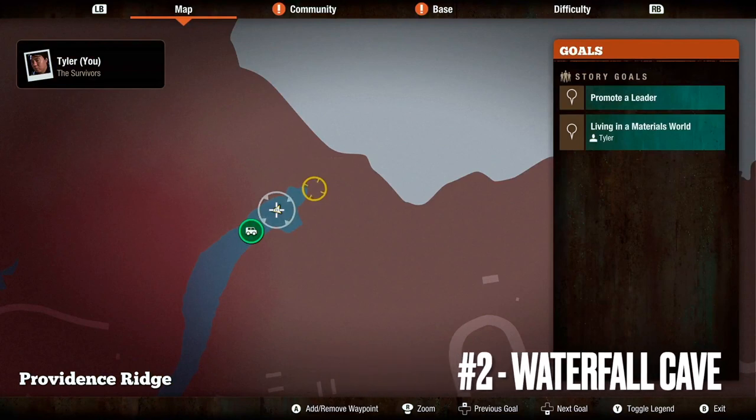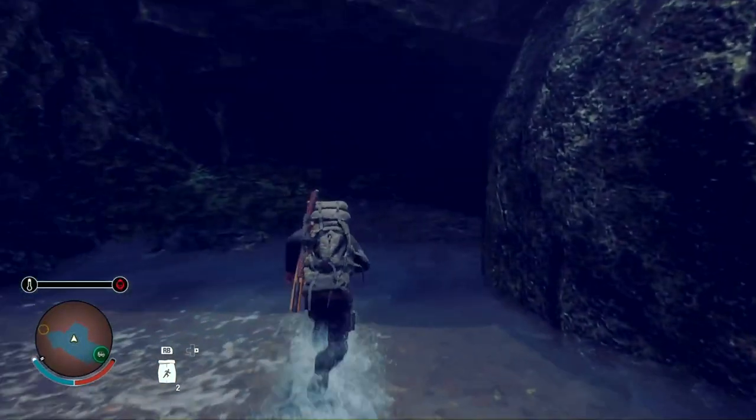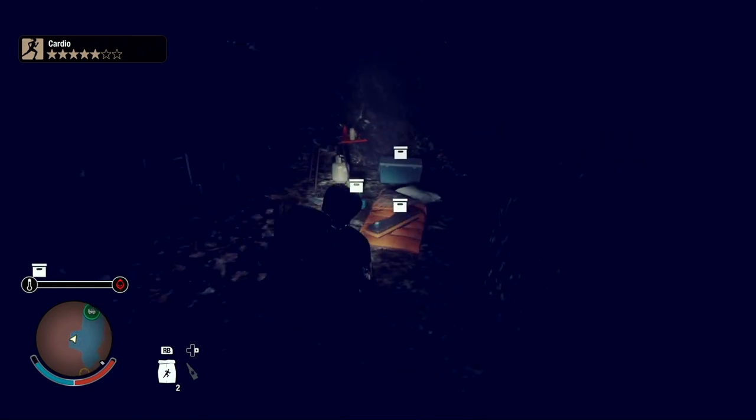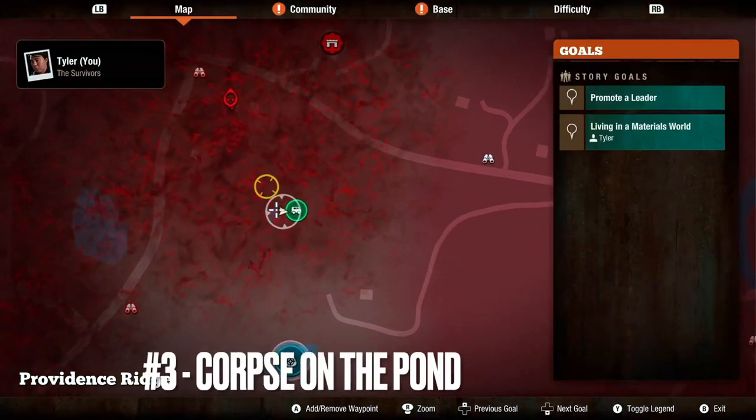Location number two is going to be just north of the first location, at the waterfall which is at the northernmost part of the river that divides the map in two. There's going to be a cave right before the waterfall and the hidden weapon is going to be in that cave.